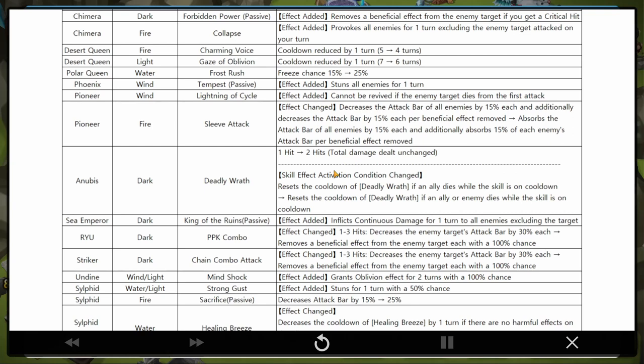Light Striker: grants oblivion effect for two turns with a 100% chance. So as long as there's no immunity present, this is an irresistible oblivion - that's interesting. I think I have a light one somewhere.